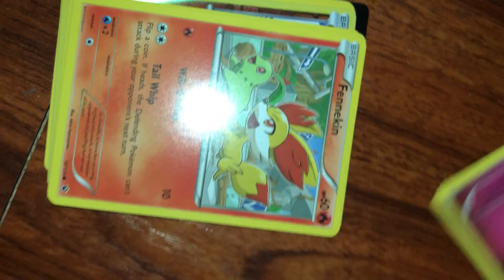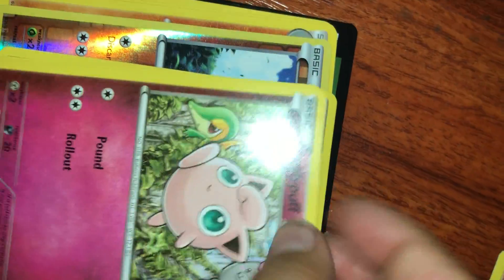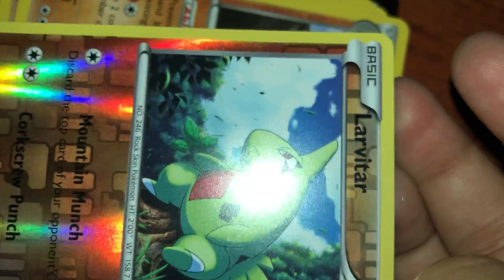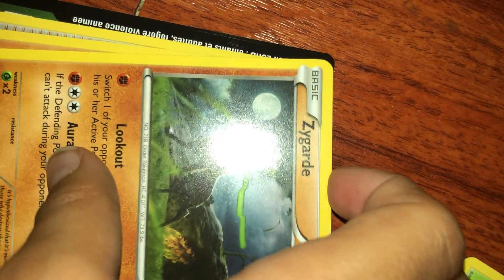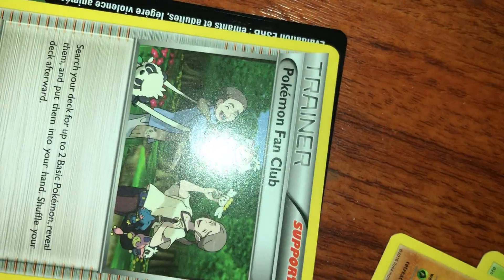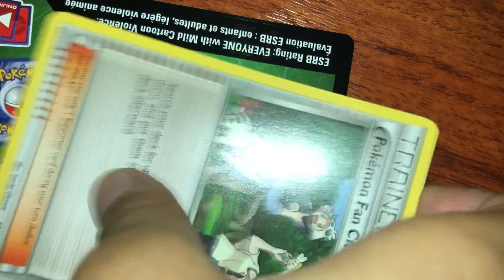Fates Collide. First we have Snubbull, Fennekin, Jigglypuff, Snivy, Deerling, Larvitar, Hollow I think, Marowak, Zygarde, Word of Man, Pokemon Fennekin. And code card for you guys.